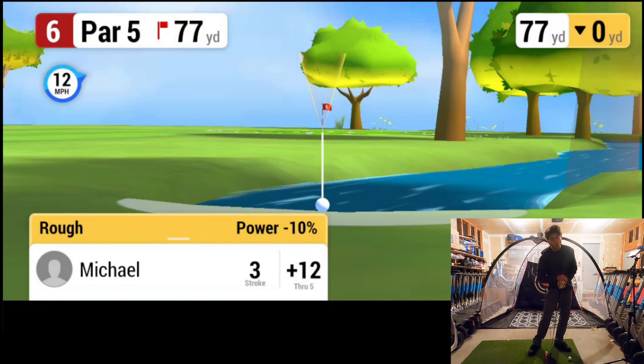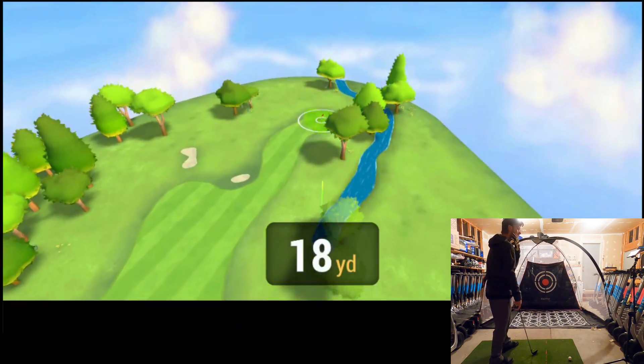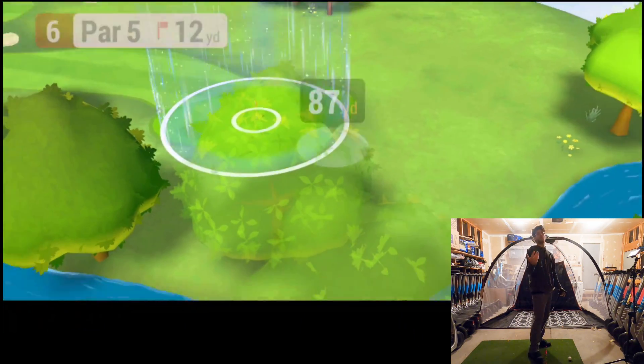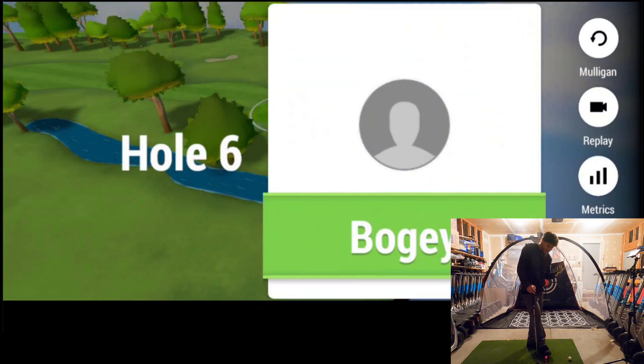I was almost in the water — rolled and stopped at 77 yards. We're in the rough. Pitching wedge to do about 140. We'll take it about half swing. We're on the green — it's a two-putt. Honestly, a bogey is the best hole we've had so far, so we'll take it.